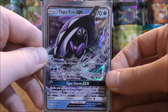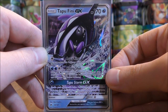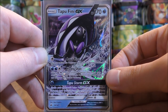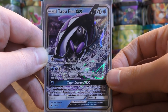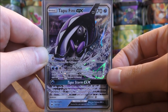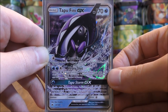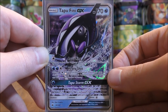Next up is Tapu Fini GX — I just have one in this deck, from Burning Shadows. The main reason I use this card is for Tapu Storm GX. I attach a Rainbow Energy to this card, and it says: shuffle your opponent's active Pokemon and all cards attached to it into their deck. If your opponent has no bench Pokemon, this attack does nothing. So if you're facing a deck with a Stage 2 Pokemon set up with multiple Energy cards, you can use Tapu Storm GX and have them shuffle that Pokemon and all cards back into their deck, really preventing your opponent from progressing with their strategy.